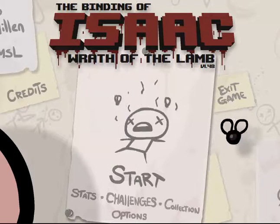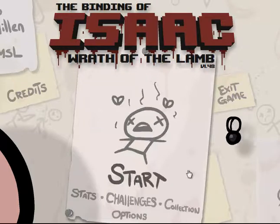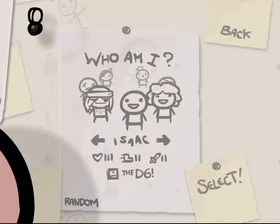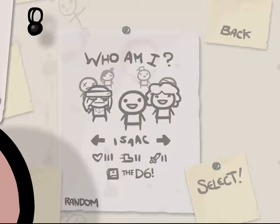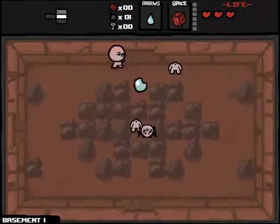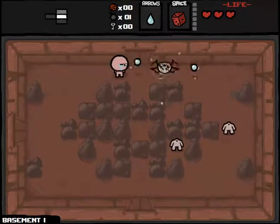Hello everyone, and welcome back to Council Plays Binding of Isaac, Wrath of the Lamb Edition, version 1.48. If you didn't catch the last time we recorded, we played as Blue Baby, and as you can see from our Isaac with the D6, we were successful in beating both Mom and Mom's Heart. So I've actually been looking forward to getting the D6 for a while, and I'm pretty happy with what I've done.